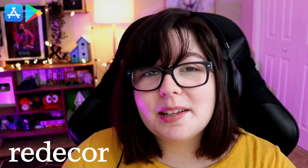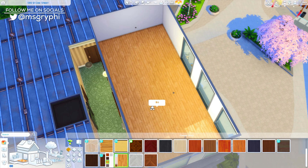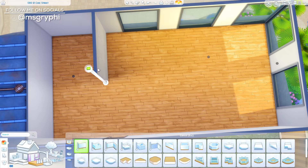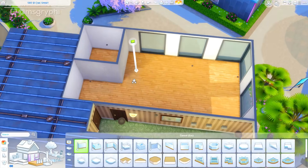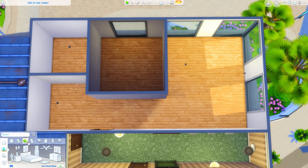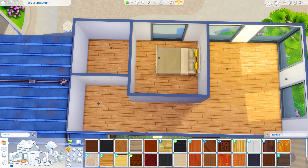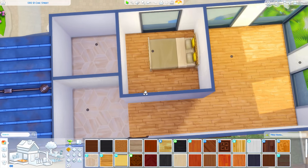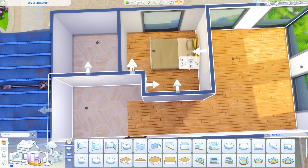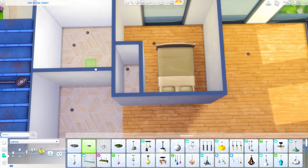Now let's decorate Aurora's apartment. We are starting here in 1310, 21 Chic Street. It's a smaller apartment but it is not tiny by any means. You could definitely make this a two or three bedroom apartment, but I decided to just make it a one bedroom with a walk-in closet and I really like how this came out. It's a little bit different because I did have a sim in mind for this — this is for Aurora Ruiz, our aspiring politician.